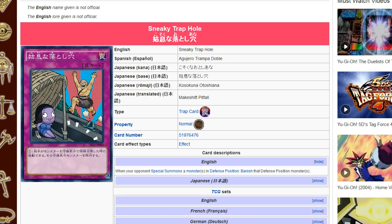So it's a normal trap card coming out in Secrets of Eternity that says: when your opponent special summons a monster or monsters in defense position, banish that defense position monster or monsters. So that's really cool. If you're going to pendulum summon a bunch of cards, it can be activated just like Bottomless Trap Hole. Granted, they have to be in defense position, but let's talk about what this could actually hit as far as the game goes.